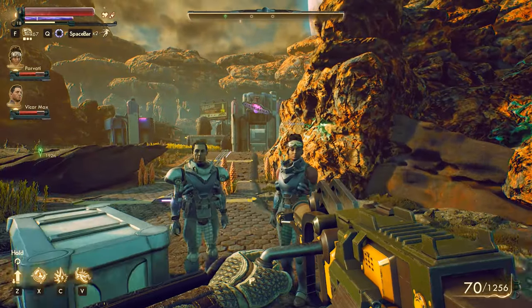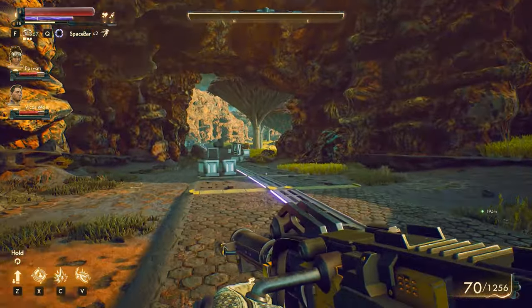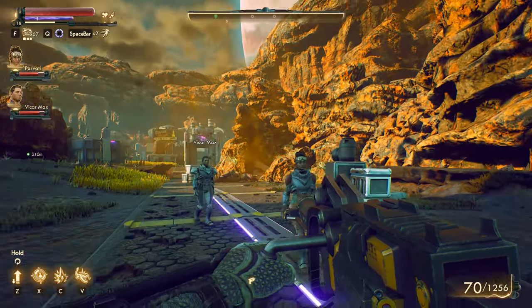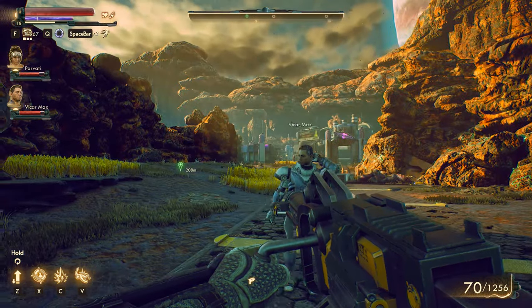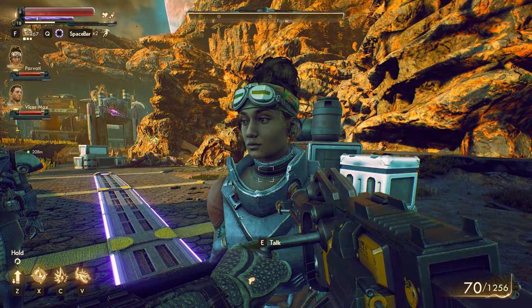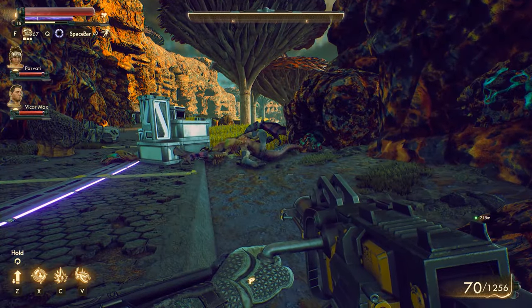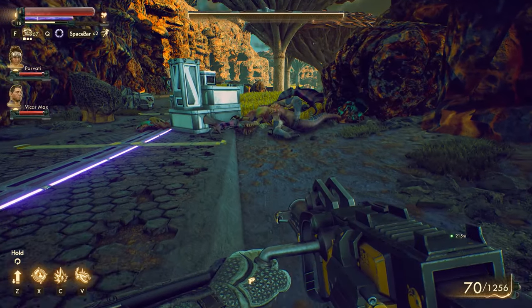If you guys are wondering why they're not wearing helmets — they do have helmets, it's just that I have a setting enabled where you can't physically see their helmets, so you can see their face. Earlier on in the series Parvati's face was covered with a helmet and I didn't really like that. Of course when we had a conversation with her she takes her helmet off, but I decided we could have face reveals for everyone whenever we're actually in the game.